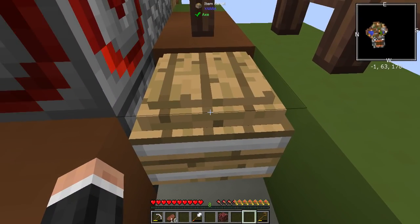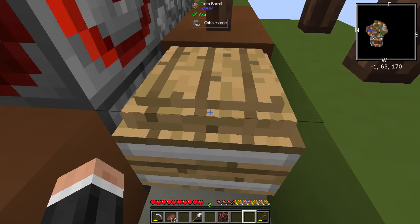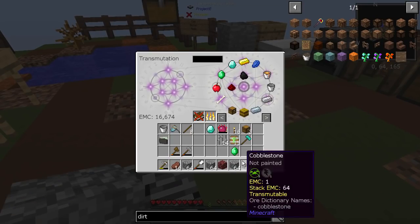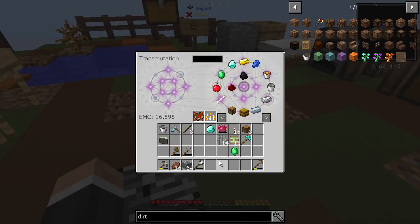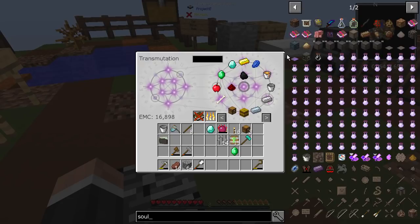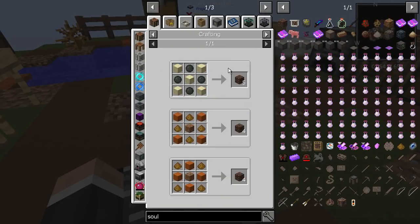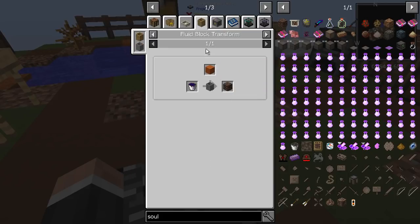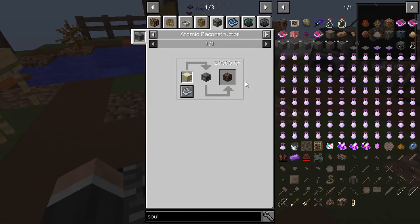I'm trying to think of things worth putting in here to get more EMC. I've also made an item barrel and we're almost at a thousand, so that's something we can obviously do. The next thing I'd like to do is get some soul sand. Looking at the options — dark sugar with dust, salt — none of that works.